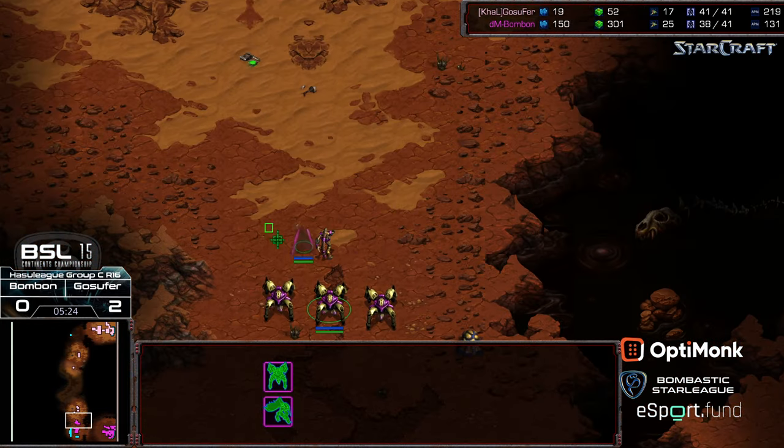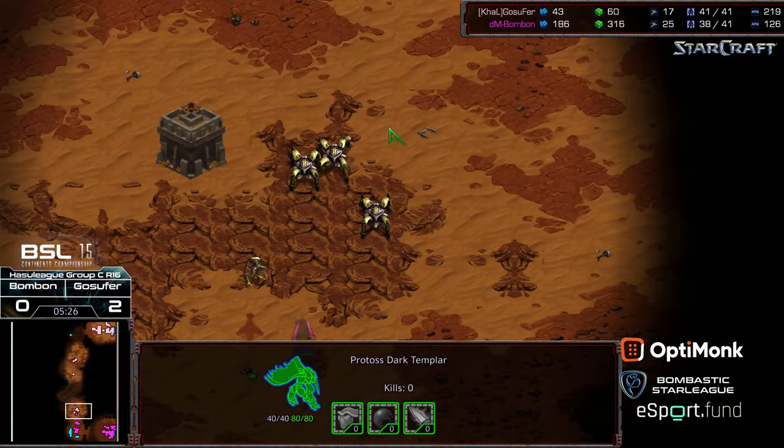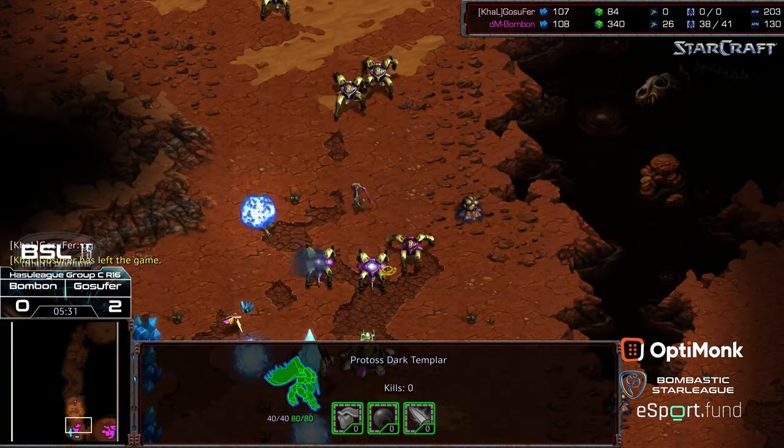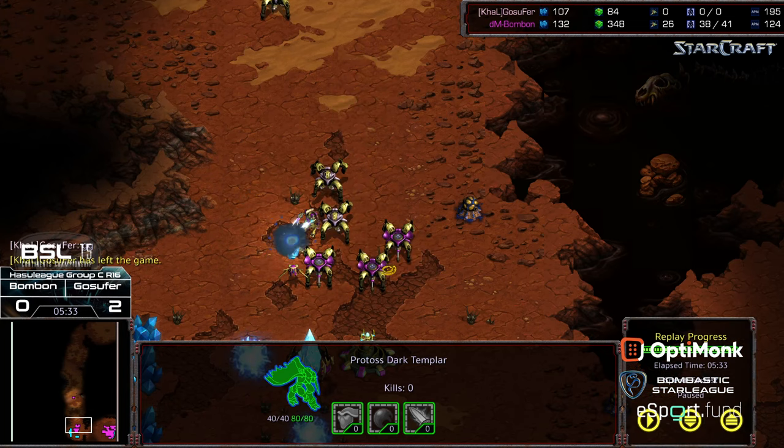So it'll come down to reaction play on Gosephur's part — Gosephur does not look like he sees that dark templar. Nope, sees the dark templar and just straight up GGs — doesn't want to play it out. It's like, I don't have detection, you're gonna wipe out my probe lines, and I don't want to try to fight it out from there. So bonbon takes a quick victory. I kind of like that call from Gosephur actually — that would have been a crazily hard fight. Might as well just call it. We're going to move on to game four, hope you guys enjoyed it, thanks for listening.